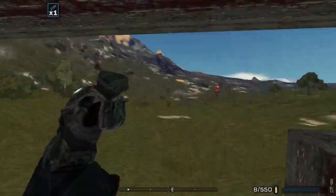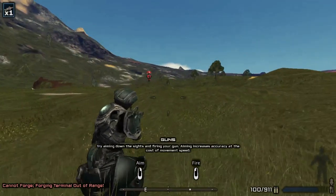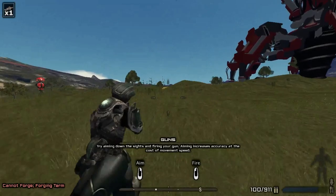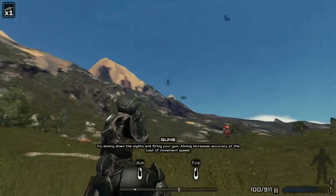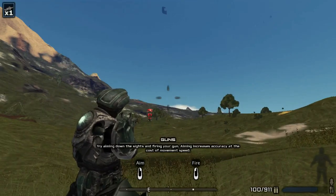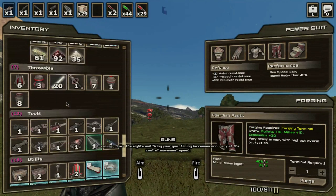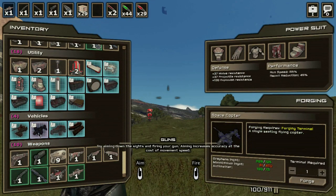We need to do some more exploration so let's do that — we are going to run in this direction. The garrison ore I found is in this area somewhere. I was going to show you why we need to find garrison ore, so if we scroll down to here I want to build this space copter.